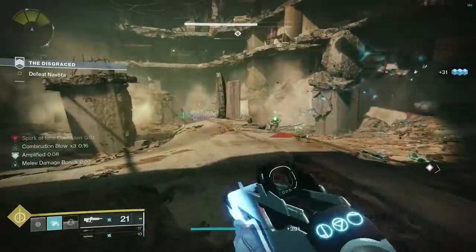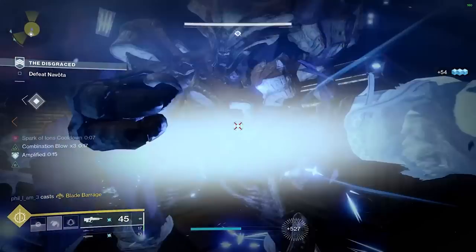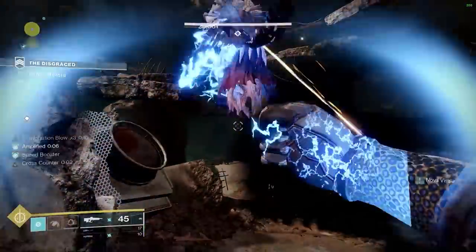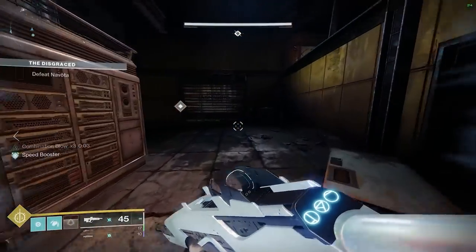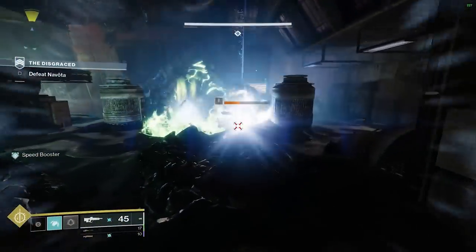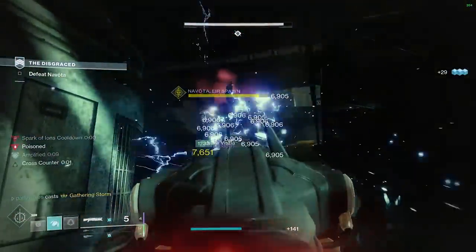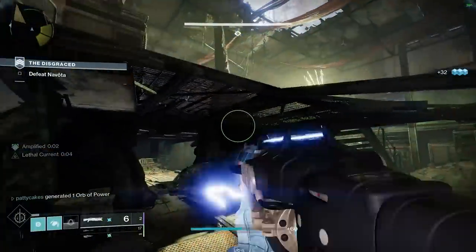Elemental well mods can even work with other interactions. If you combo Elemental Ordnance, Bountiful Wells, and Explosive Wellmaker, you can throw a fusion grenade, kill something with it, and potentially make four wells at once. And instead of running two Elemental Ordnance mods to get three wells, running Explosive Wellmaker is better because it triggers on so many other effects — volatile rounds on void count as an explosion, a Witherhoard projectile on the ground counts as an explosion. It's such an expansive mod world that things can get really out of hand.